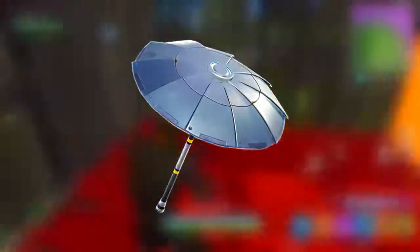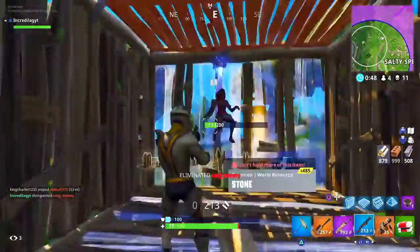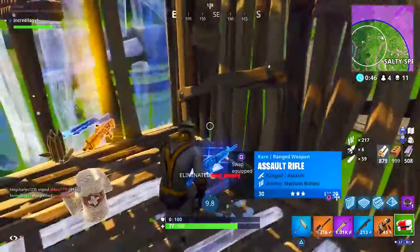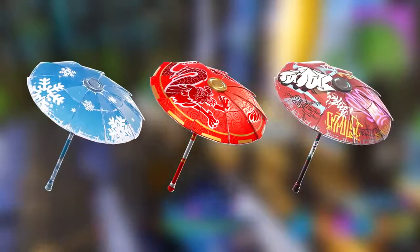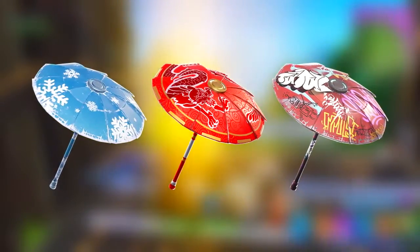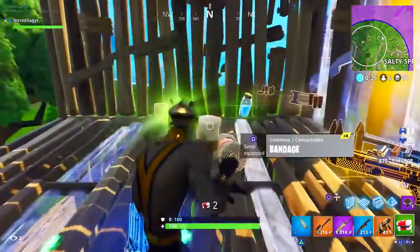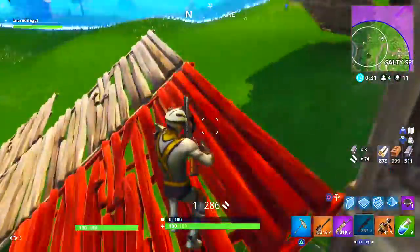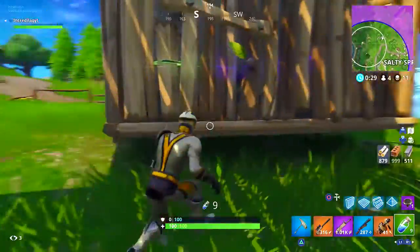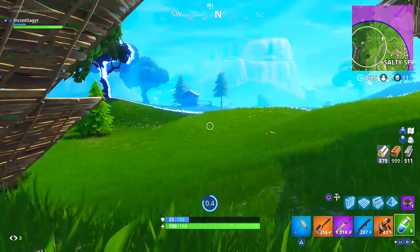Next we got the umbrella. For those of you that don't know how to get the umbrella in Fortnite Battle Royale, it's really easy — all you got to do is win a game. Speaking of umbrellas, we also have the snowflake, the paper parasol, and the wet paint. The snowflake and the paper parasol you could only unlock in season 2 and season 3. But all you got to do to get the wet paint is win a game in season 4, and if you win one game, not only do you get the wet paint but you also get the umbrella as well.